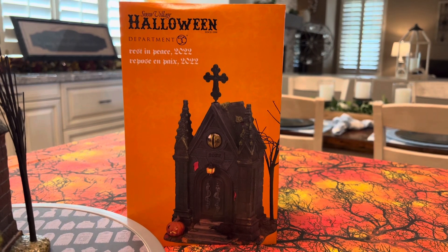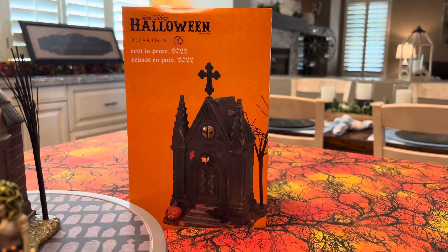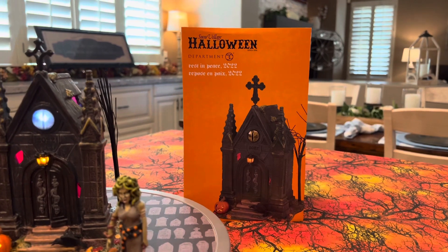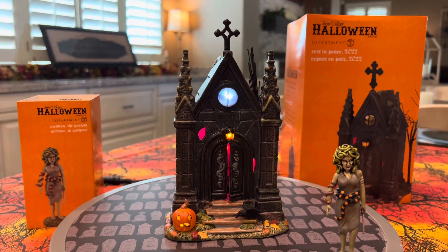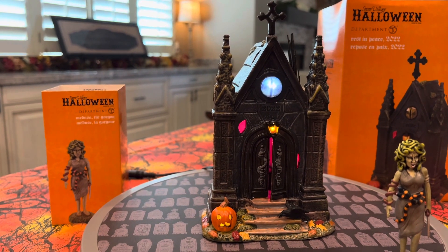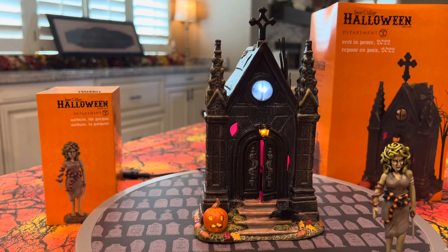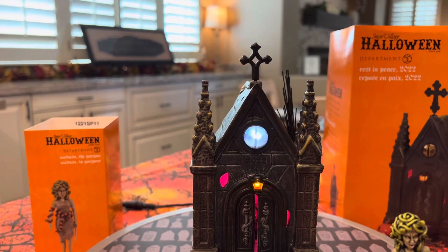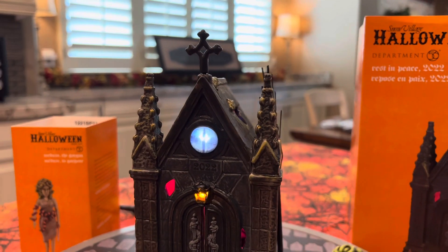Here you can see the box for the Rest in Peace 2022. You've really got to see it in person for it to do it justice, but this crypt is pretty daggone cool. It has a red LED light on the inside — these usually flash between orange and purple, but this year you get a steady red, which I think is incredibly cool. You've also got the Medusa eyeball on top, which fits perfectly since if Medusa looks at you, you turn to stone.